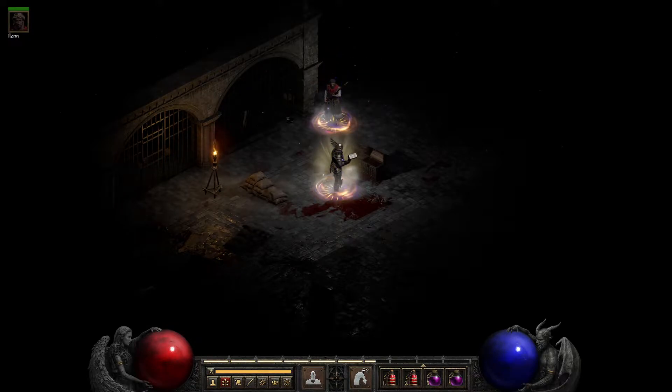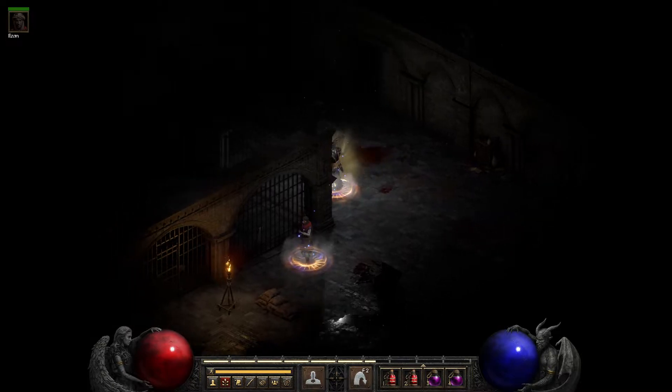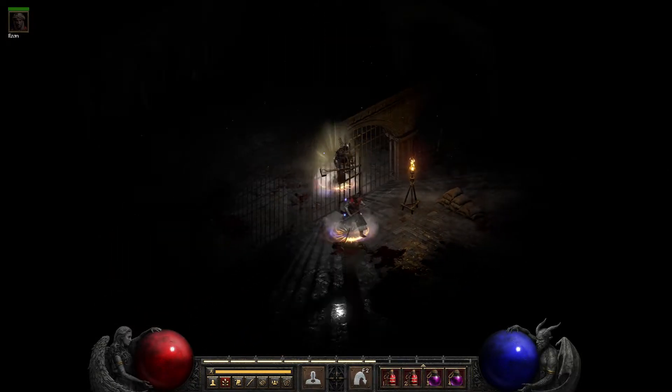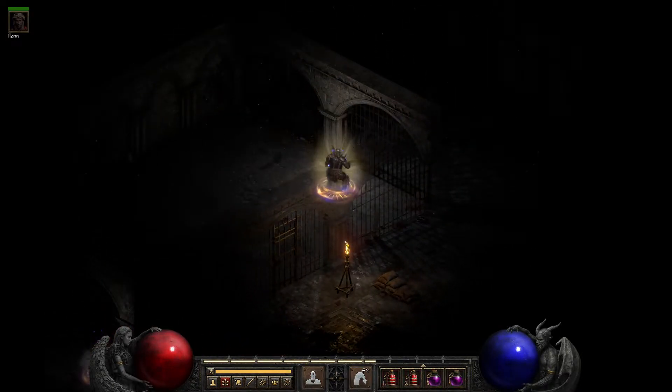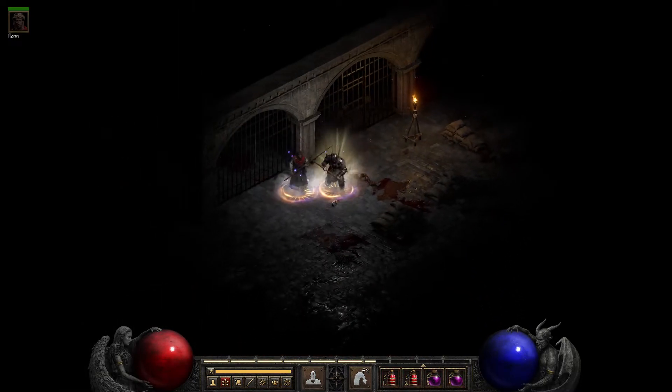Alright guys, back with another little hack for you. I like to call this one the barbarian wall hack. You can just leap through some walls — these ones that look like prison cells, you can just leap right through them.